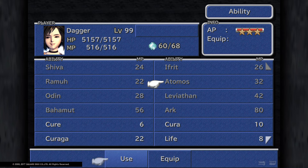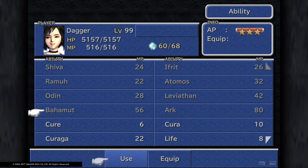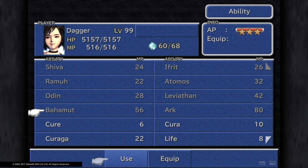For summons: Shiva is ice, Ifrit is fire, Ramuh is lightning, Atomos is gravity — so it reduces HP by about half. Odin is an instant kill to all enemies if it lands. Bahamut is non-elemental damage to all enemies, making him pretty close to just physical damage. Leviathan is water, and Arc is shadow damage.